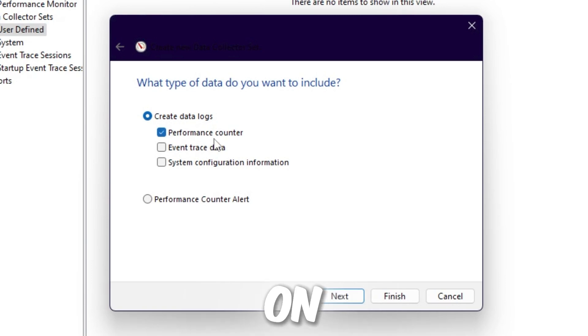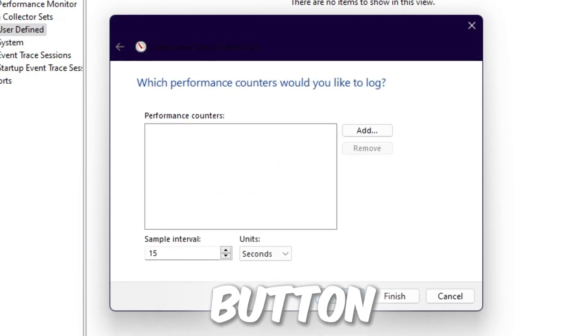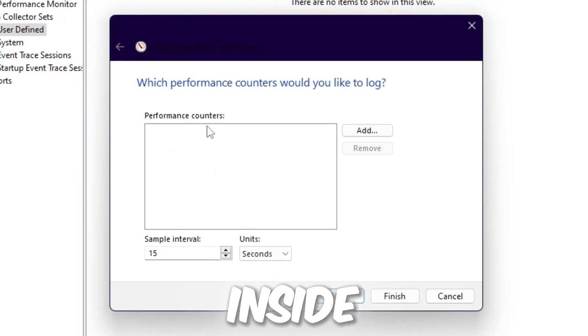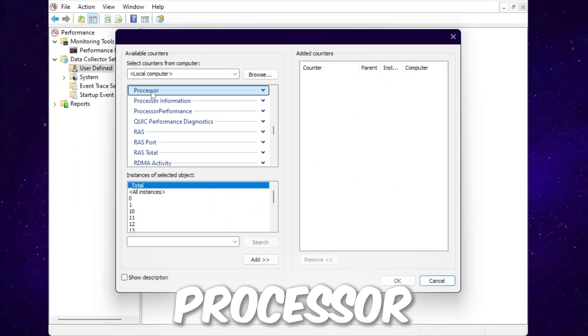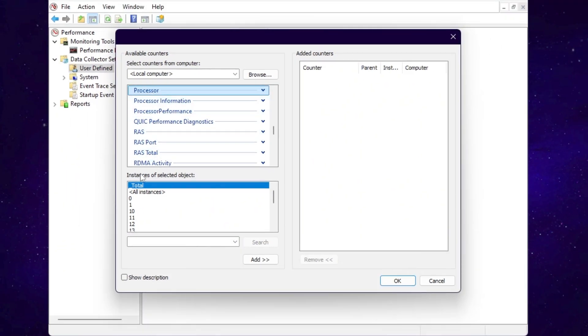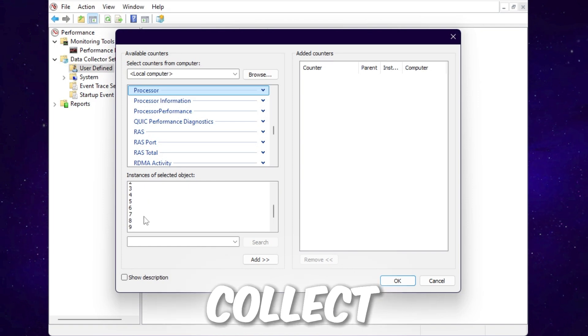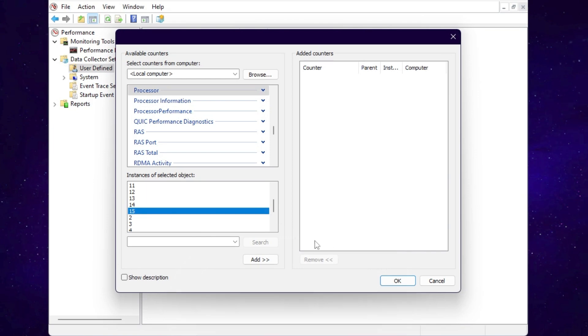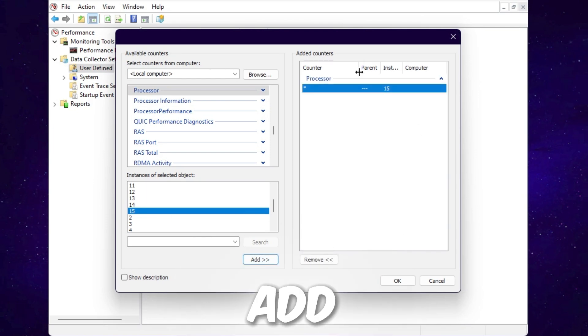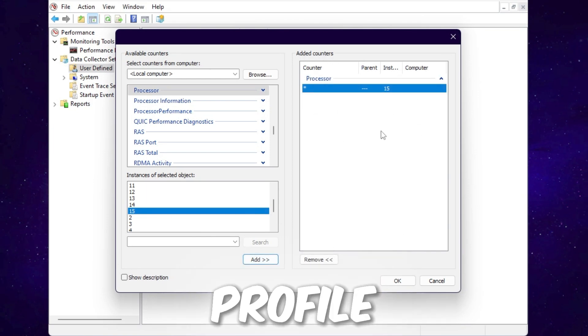Check mark Performance Counter and click Next. Now add the processes and profiles inside the performance counter by clicking the Add button. Find the Processor option, select the highest number available — I have 15 according to my CPU cores — and click Add to add this profile to the counter.